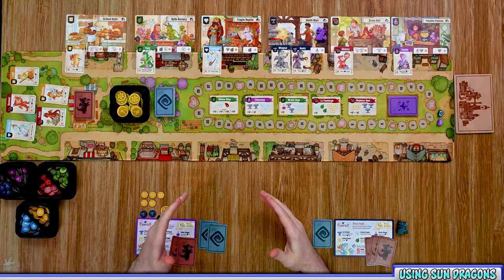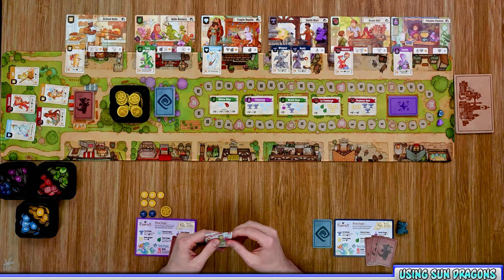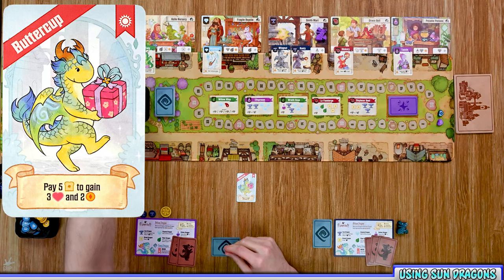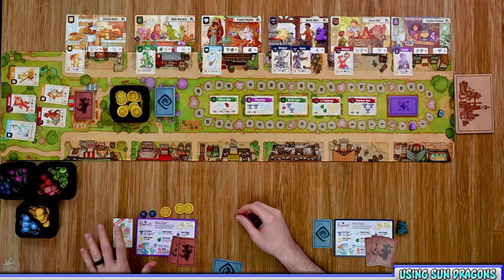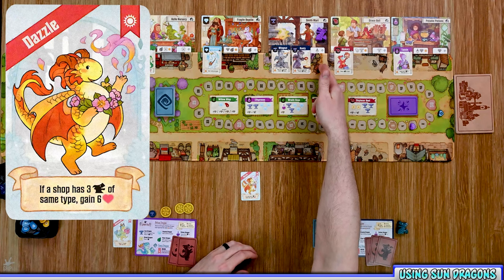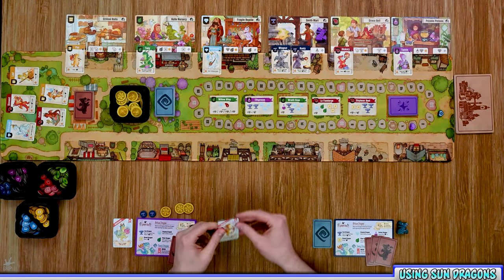Throughout the game players may gain sun dragons from the fancy dragon deck. During your turn, if you meet a sun dragon's requirements you can reveal it to gain its benefits. For example, Buttercup lets you pay five bread to gain three reputation and two coins. Dazzle lets you gain six reputation if a shop has three dragons of the same type. Once played, a sun dragon is placed off to the side and cannot be activated again.